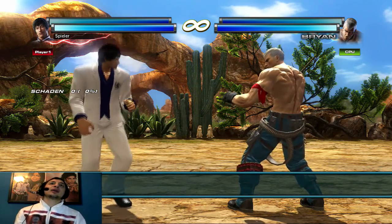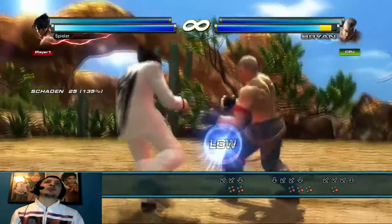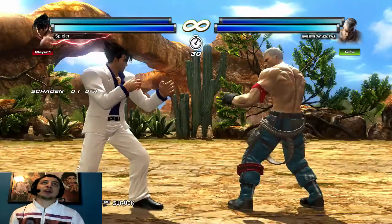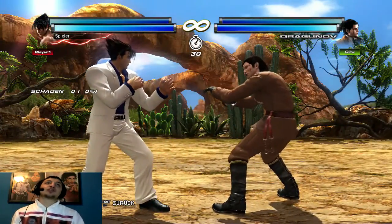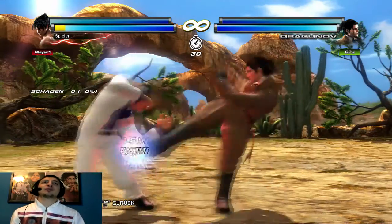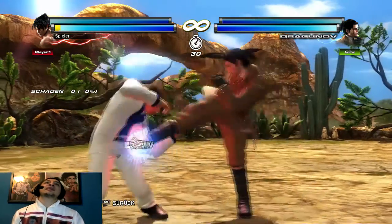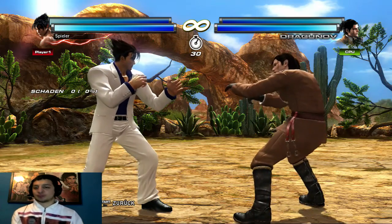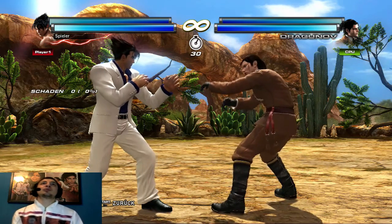Down Back 4 ist eine Attacke von unten – jeder hat sie anders, aber sie ist meistens von unten. Ich mache das mal mit Brian und Dragunov. Down Back 4 ist meistens eine Attacke, die den Gegner auf Counter trifft und ihn zu Boden fetzt. Damit wären wir eigentlich schon beim nächsten Punkt.